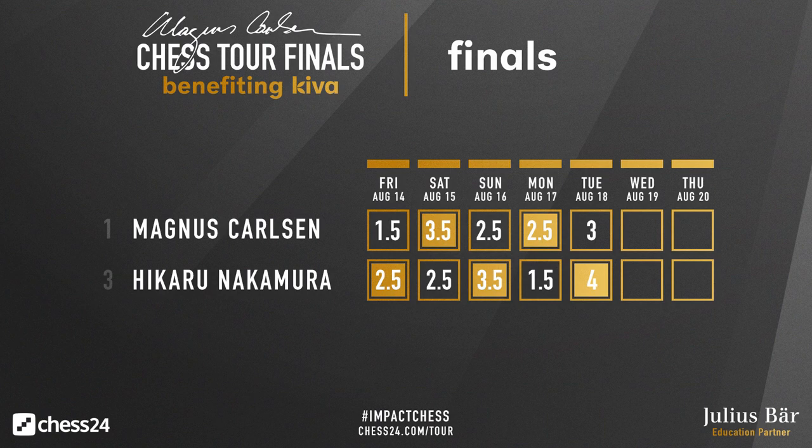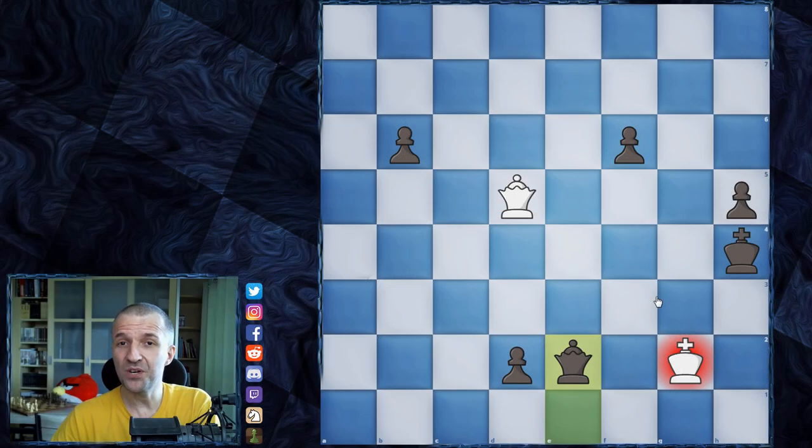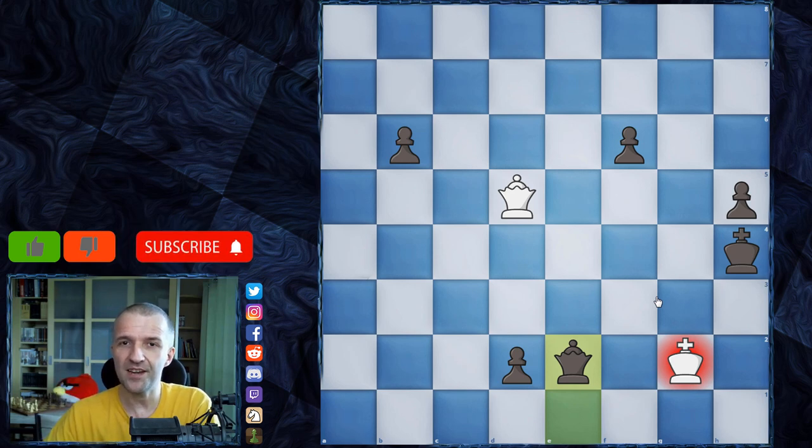After king g2, Hikaru resigned because after king e2 there's no more checks, and promotion with check is coming — completely winning for black. Alekhine Defense and black won! In the other blitz game Hikaru played as black and won, then we had Armageddon where Magnus chose to play as white but couldn't win — Hikaru won that too. So Hikaru leads three to two and today we have another match. If Magnus wins, we'll have a super final of the grand final of the Magnus Carlsen Chess Tour Finals. If you liked this video press like, subscribe, and smash the bell button — thanks for watching!